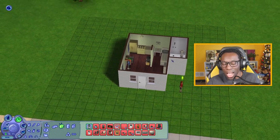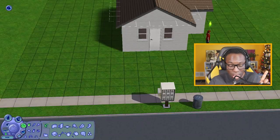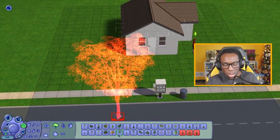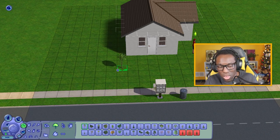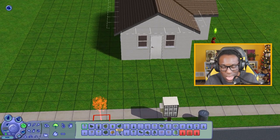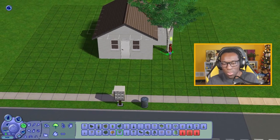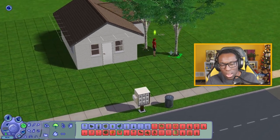I have an idea for the landscaping. I want to add trees, but some are 280 simoleons — that's almost all of our budget. There's one for 130 simoleons, a small teeny tiny tree. Maybe I add this tree right here, rotate it and put it right here — that seems nice.